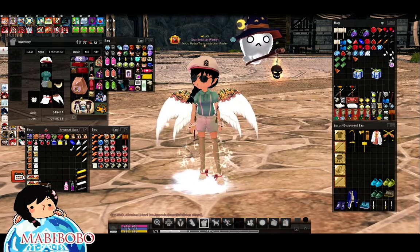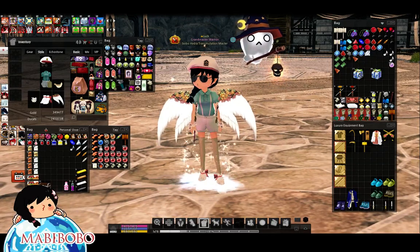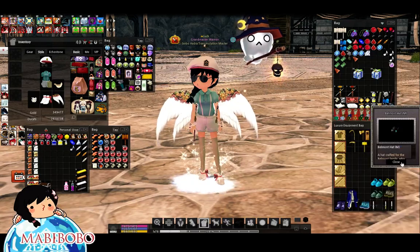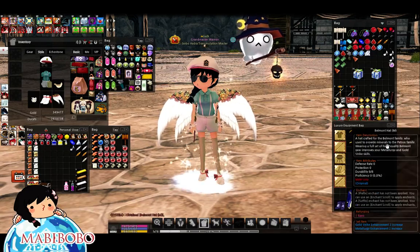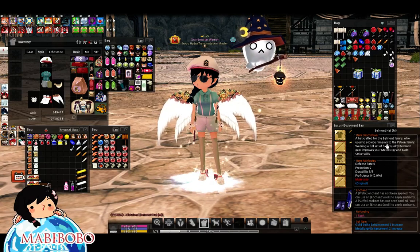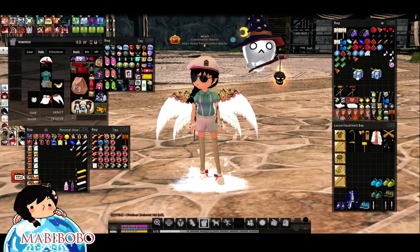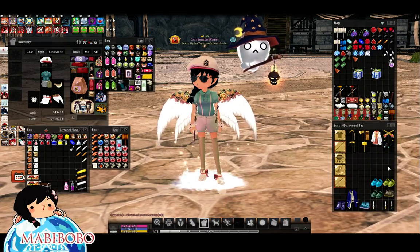Next one — Belmont hat. I can't wear it, it's for male. But it's pre-ranked one, so that's kind of nice actually. You guys want nice Belmont stuff — 2-2 enhanced. Next one — Ogre fine letters of guarantee compression coupon.